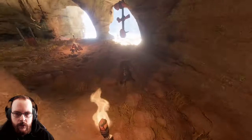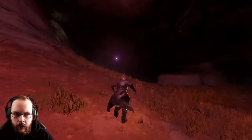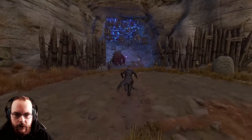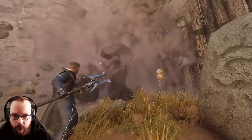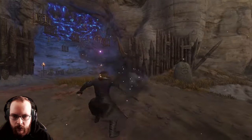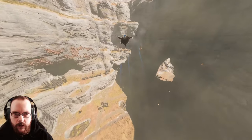I've already explored everything around here but might as well have a look. There are no notes here, just monkeys. This path leads back into the volcano. Let's kill this big monkey because he can drop the Axe of Jasmina. Fireball, another fireball, and another fireball — not sure if fire does good damage but it does decent damage. It's just the Axe of Jasmina.